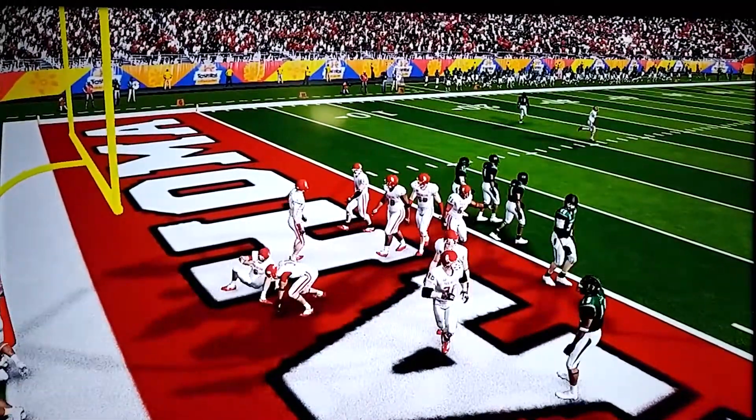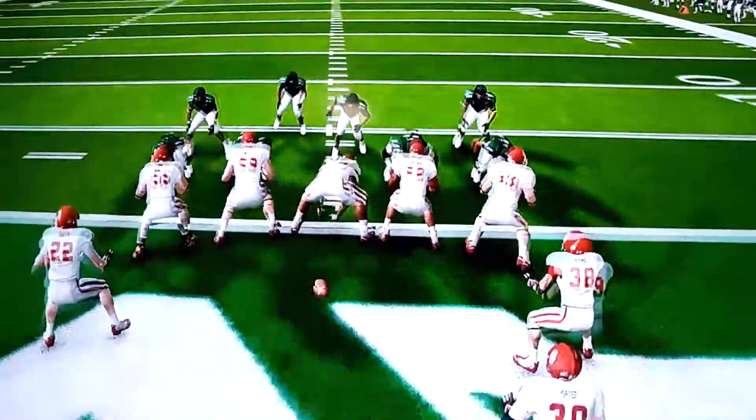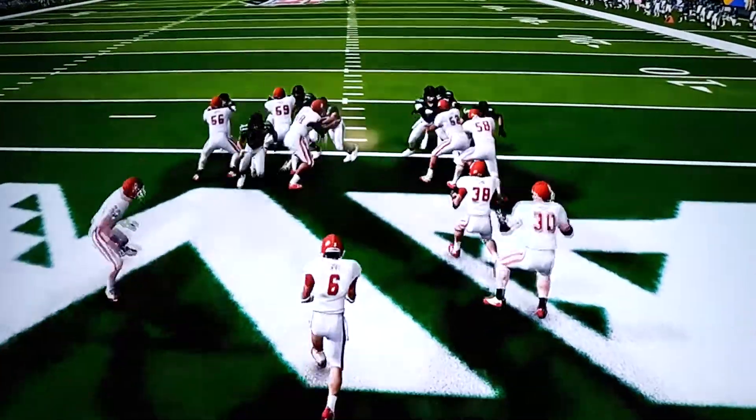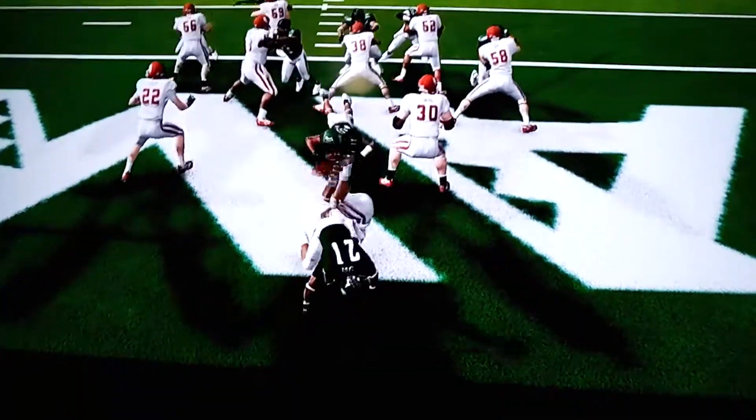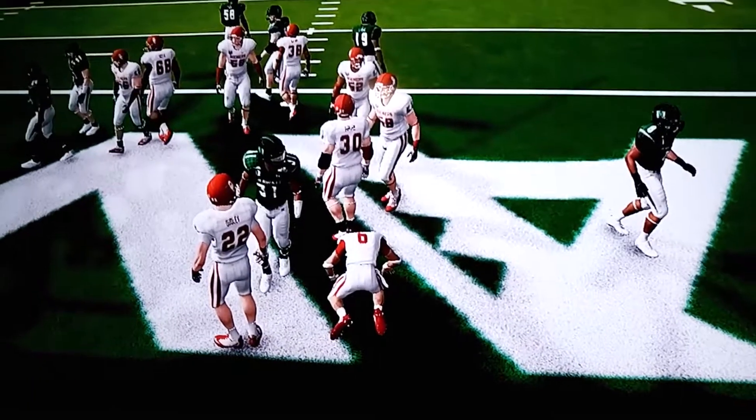Well, you got to get a couple sacks, get the opponent inside their own one-yard line, literally on the tip of their own goal line, and then you just call a punt return safe man. You usually get two or three guys getting pressure up the middle. You'll hopefully either block the punt or you'll get a safety.